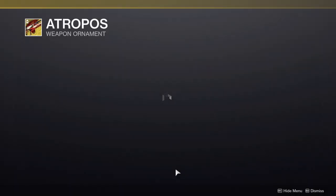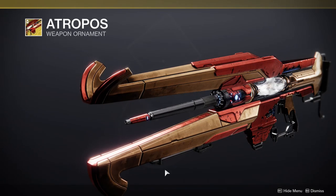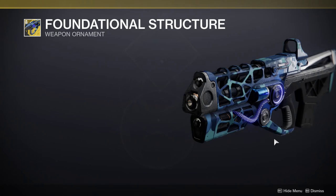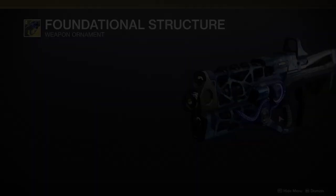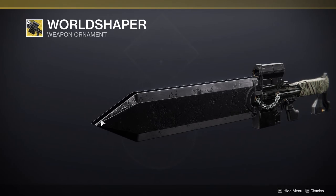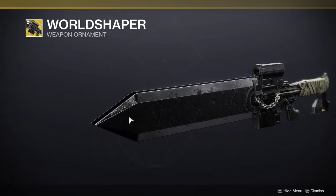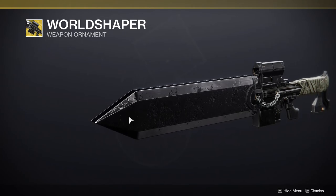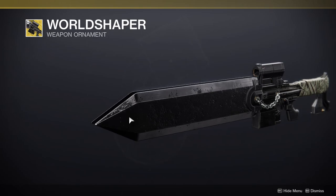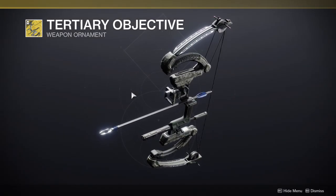Then we get one for this gun, which is pretty wild — I probably wouldn't get it because I never use this gun except on one specific raid. Then we get one for Borealis, which got a new reload animation that I'm definitely going to check out later. And then we get this weird weapon ornament — I hate that I want to get it because it looks stupid, but it might be a Final Fantasy or maybe even a Berserk reference.